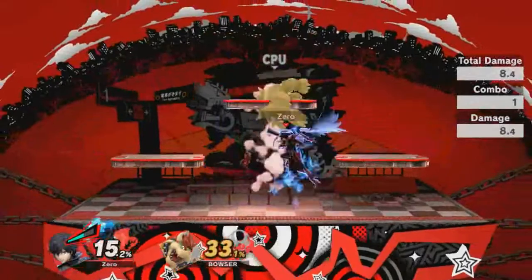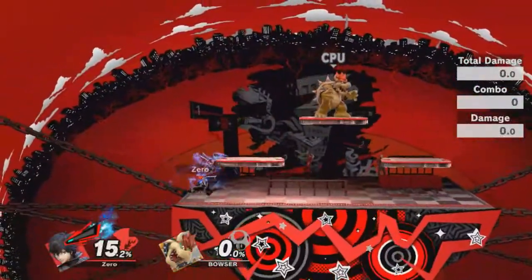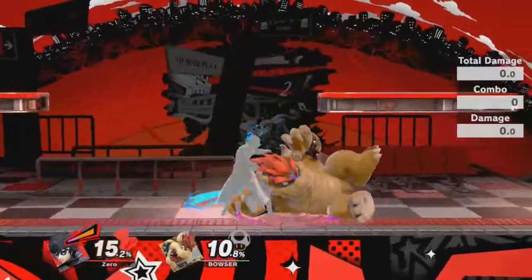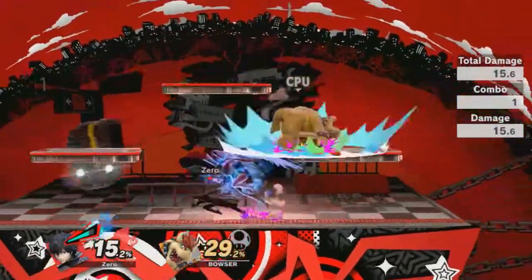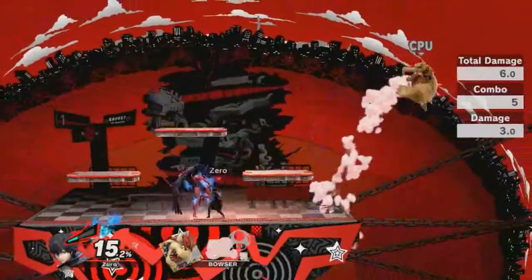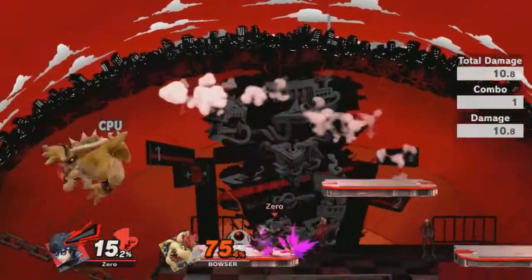You can combo him into oblivion with this — the damage that his aerials do is insane. The meter does obviously slow down, but some of his attacks do change. His side special, which was the little thing that does damage, now has a different effect — it's kind of like an L-fire, so it's really good for edge guarding. His up special range is absolutely ridiculous. It is absolutely ridiculous what this man can do.